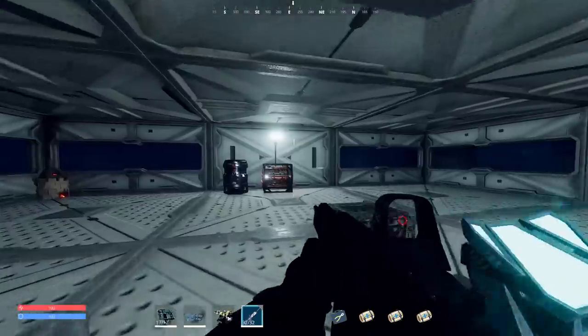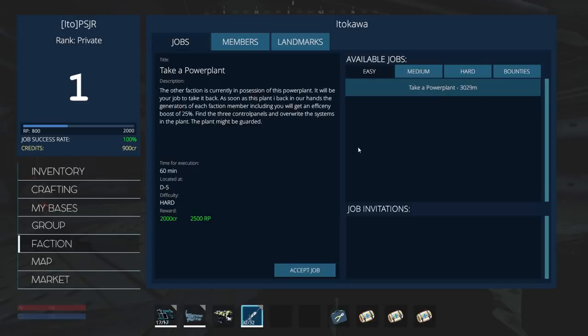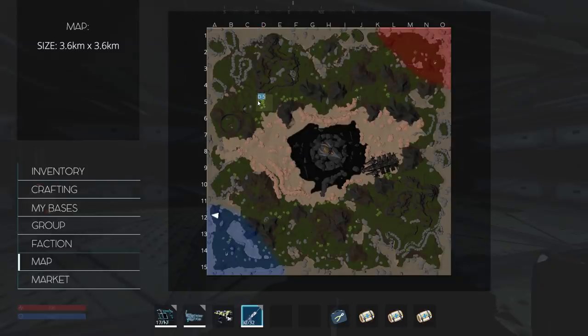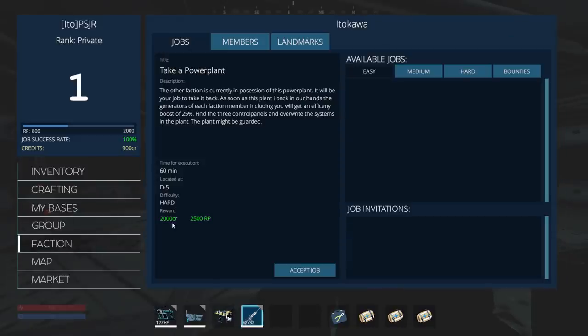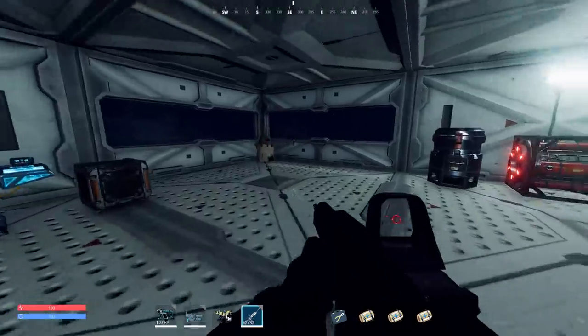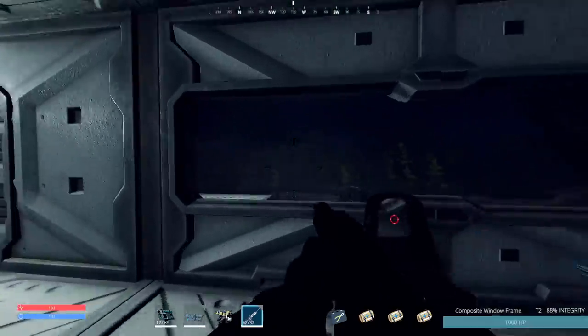Maybe we'll go hunt down some aliens later and shoot them with the assault rifle. Oh, there's an easy job right here — take a power plant. I've never done that. 3,000 meters away at D5 — it's hard difficulty. D5 seems really far. The problem is if we fail it's going to cost us 2,000 credits and 2,500 rep. Or we could go with a medium egg nest job and go for the easy money — 200 credits and 200 RP. In the morning we'll head out. Stay tuned, I'll be right back.